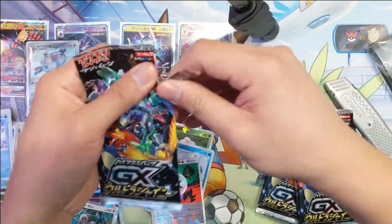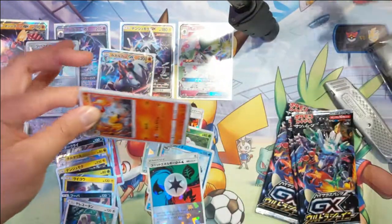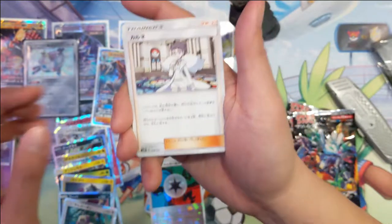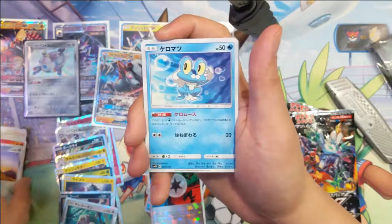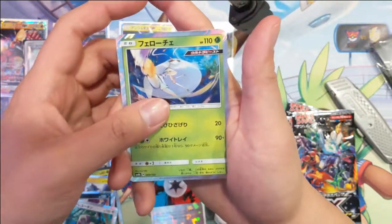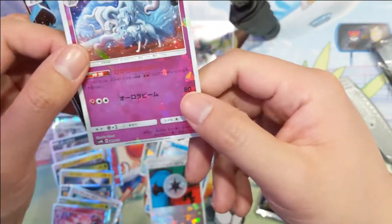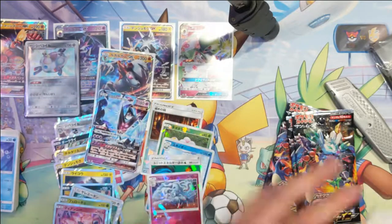Alright, now we're halfway through. Sudowoodo. Alolan Marowak — big fan of this guy. Delphox, I think. Alolan Diglett. Roggenrola. Celesteela — kind of the top ultra beast in my opinion. Diancie. And then a Dawn Wings Necrozma. And then the Alolan Ninetails — really cool but not crazy about this art. We do have the Dawn Wings.